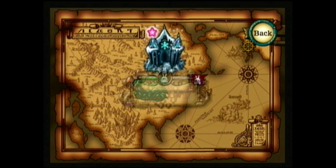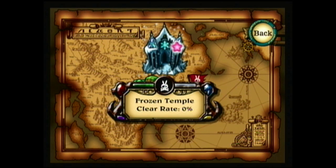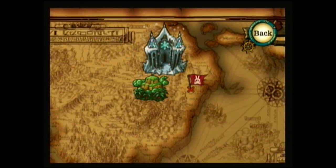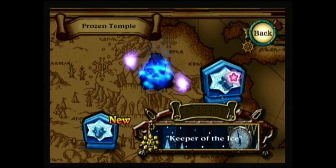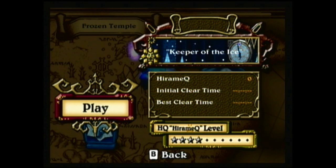Hey guys, today we're going to do part 7 of the Let's Play Zack and Wiki: Quest for Barbarossa's Treasure, brought to you by GameAnyone.com. We're going to start a new world today — the Frozen Temple — and we're going to do the Keeper of the Ice.